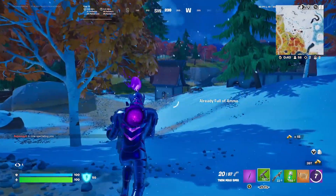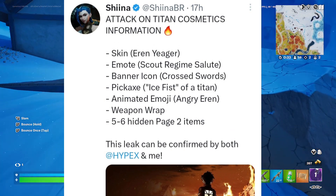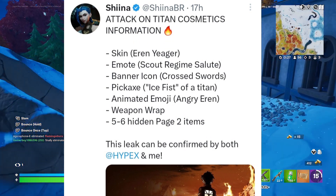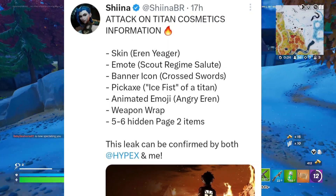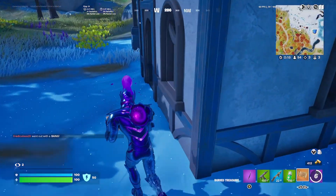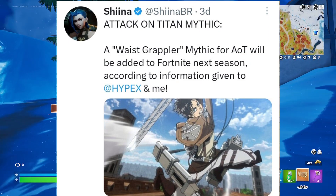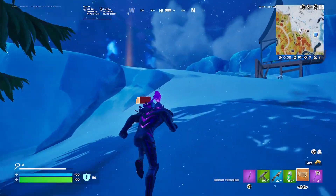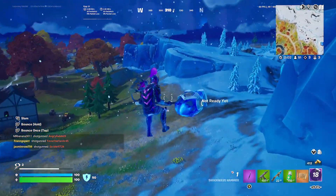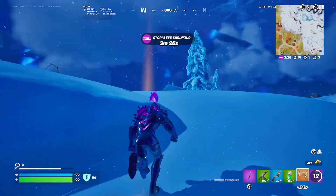Here's some information about Eren's cosmetics: the skin, the emote, Scout Regiment Salute banner icon, cross swords pickaxe, Ice Fist of Titan animated new emoji, Angry Eren weapon wrap, and five to six hidden page items as well. With the Attack on Titan collab we're also getting a new mythic — the waist grappler mythic for AOT. It will work similarly to the Spider-Man mythic, where you traverse the map, and you can also attack in mid-air.